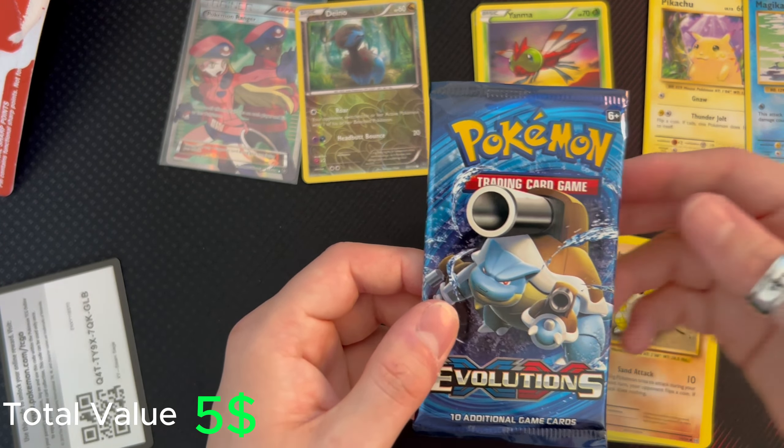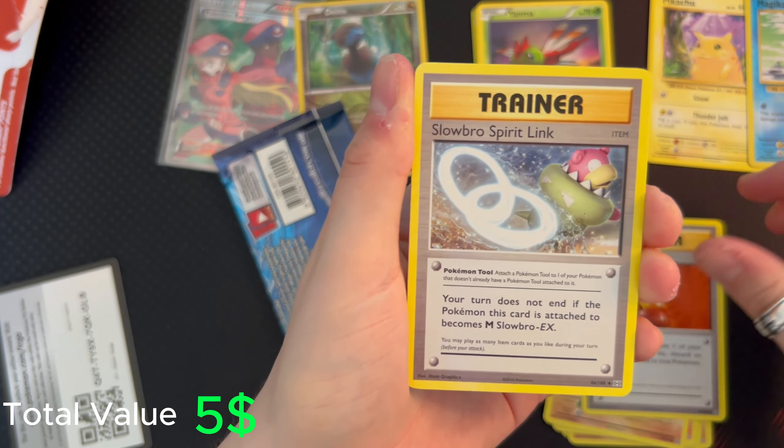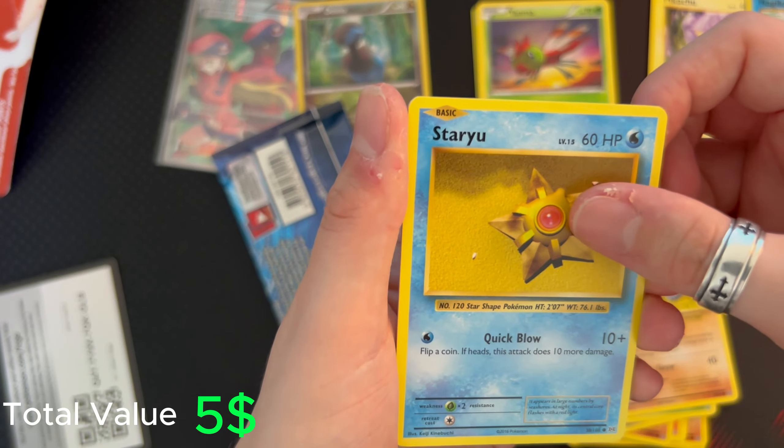What about this boy? We're gonna open the Blastoise pack. Trainer, a lot of trainers, a Fur trainer, Weedle, Onix, Star hero.